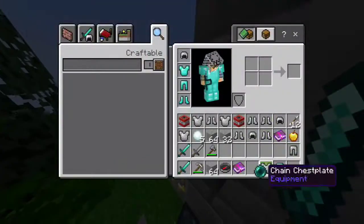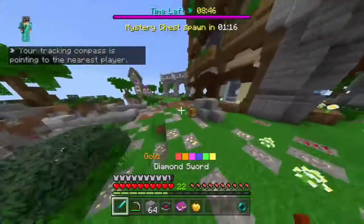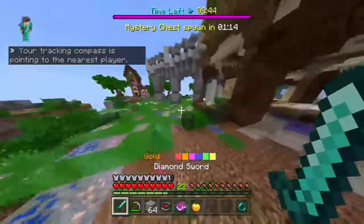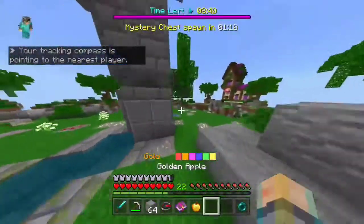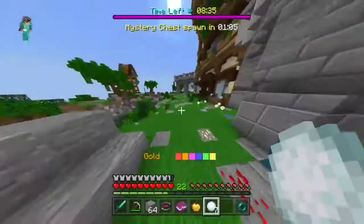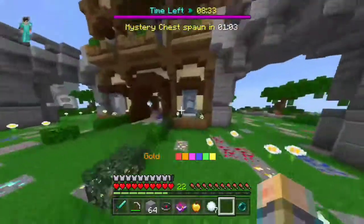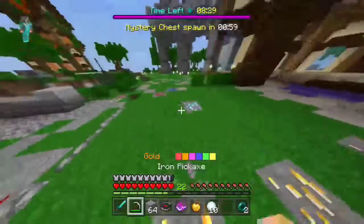I also got a golden apple. If I do use this going-straight-to-middle strategy, I just try to loot all the ender chests and kill anyone who's here — or try to. And then I go and fight the other teams that are still alive.